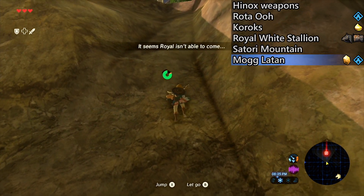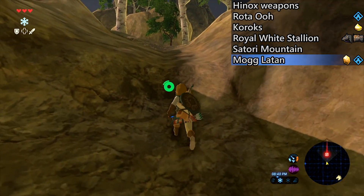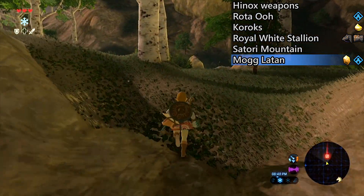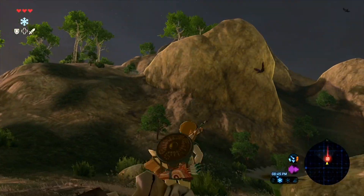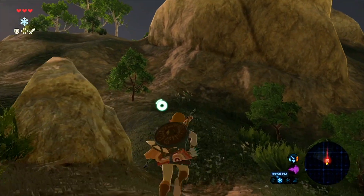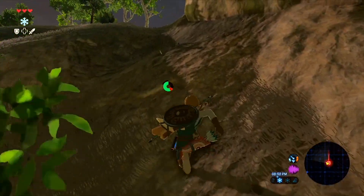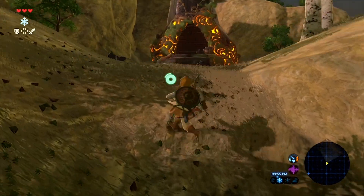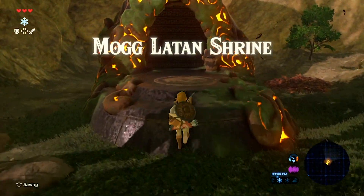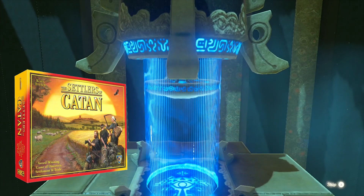I know what you're all thinking — this is the opposite direction of Kakariko, but I do highly recommend you go to Satori Mountain first. There are a lot of things you can farm here including flame blades, which are very useful for changing the time of day — this will allow us to completely avoid rain for the rest of the game. In order to do so we need a teleport point, such as the Mogg Latan Shrine.